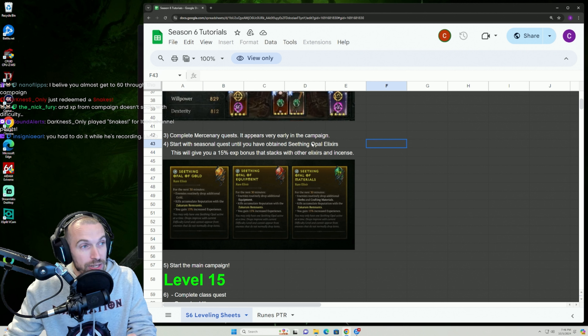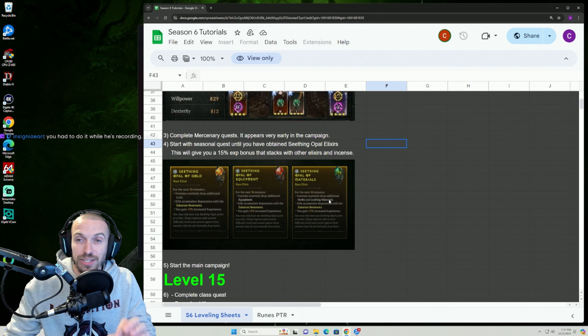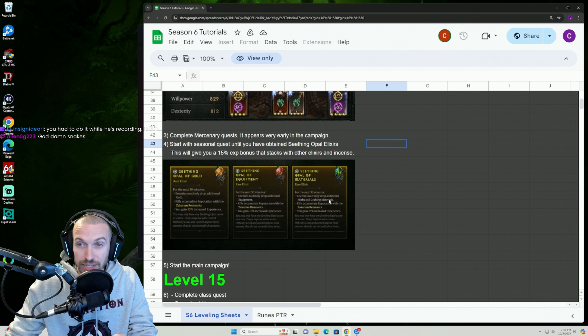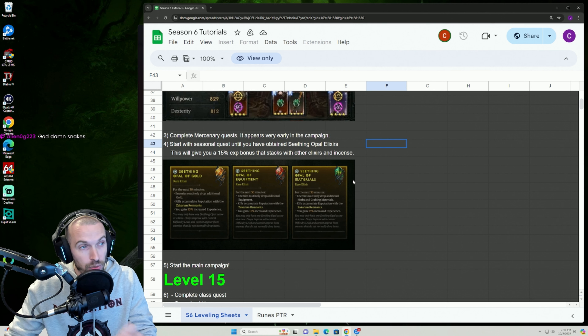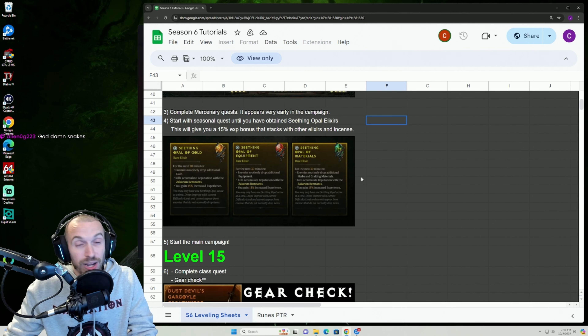I highly suggest starting here in Normal, and once you get your class skill you can move up to Hard. The second thing you're going to do when you log in — you don't have to go to the wardrobe anymore. They added a nice little button. You can activate your pet, you can change all of your cosmetics right there. And you know what they say — you cannot do good if you don't look good. So unlock your pet right here.